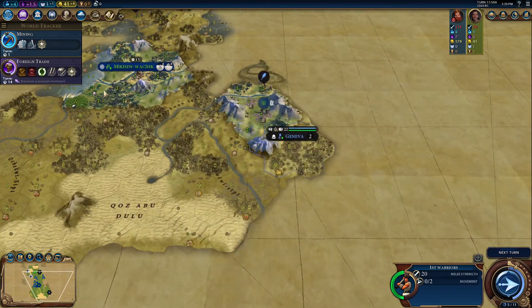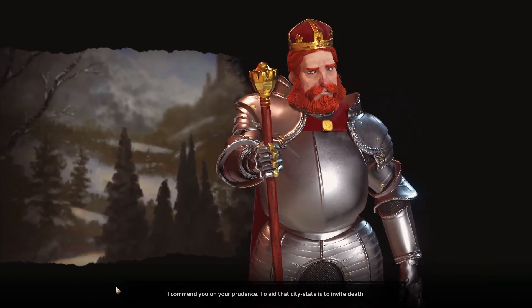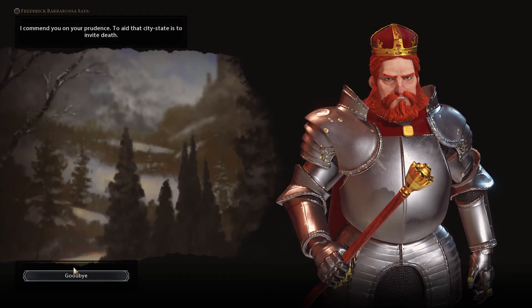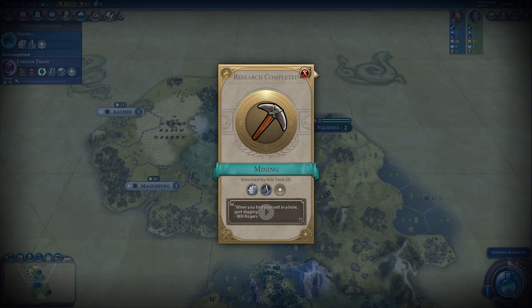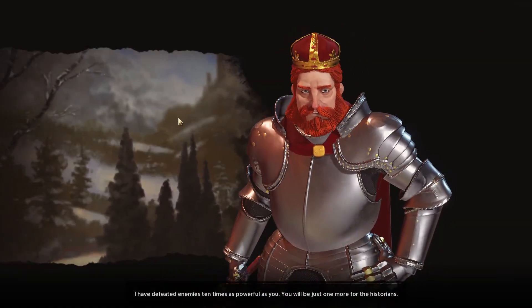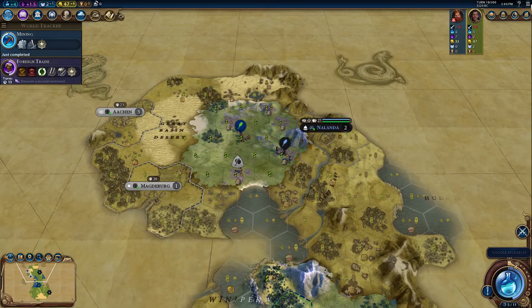I like seeing a lot of rivers because that means there's a lot of fresh water in this area. This dude is really everywhere. Oh, I could snipe a builder — he already doesn't like me, but I'm going to do it. I'll declare a surprise war. Whatever — I just want your builder.